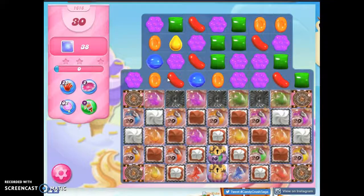This is going to be tough because the jelly is trapped under all of this frosting and marmalade and these sugar chests, so we have to collect these sugar keys to open these sugar chests. We've also got these magic mixers, but the big problem on the board is these ticking time bombs set at 20, especially this one here.